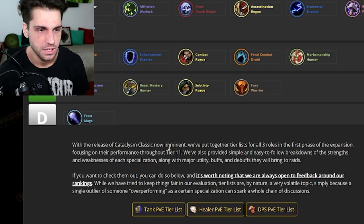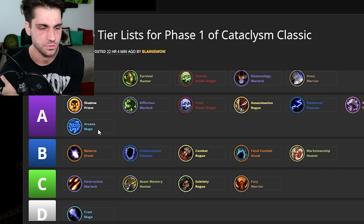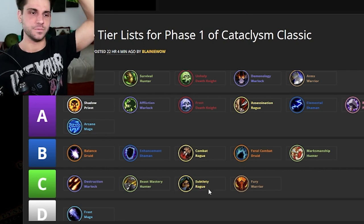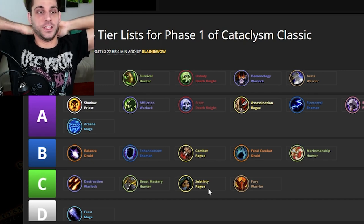So it's a raiding tier list. I'm happy that all my characters are in S and A tier. It's really sad that frost mage is in D tier, but frost mage was always more of a PvP spec. Subtlety rogue is also more PvP. That's it for the tier list — I just saw it and was surprised. If I had the opportunity, I'd do a tier list myself, but maybe I should research how first. Comment below if you want me to do a tier list of something. Now back to WoW.